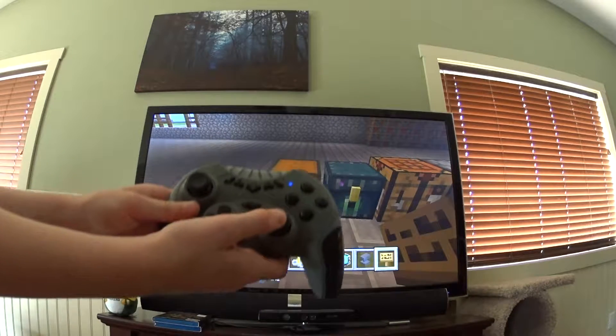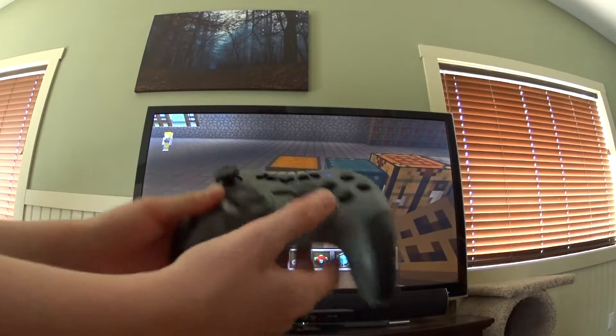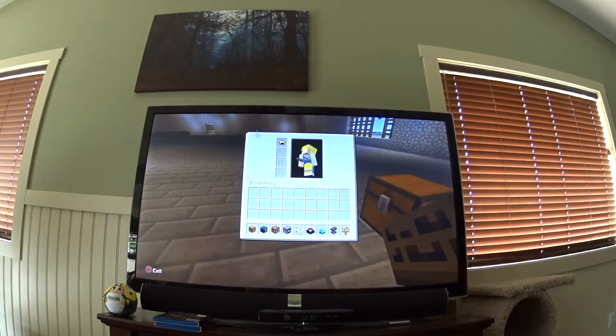So what you're going to do if you're on PS3 is use this button, click it down, and then you'll walk really slow and you'll look like this.